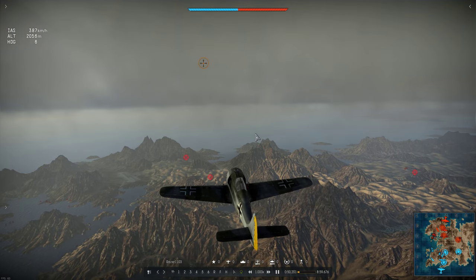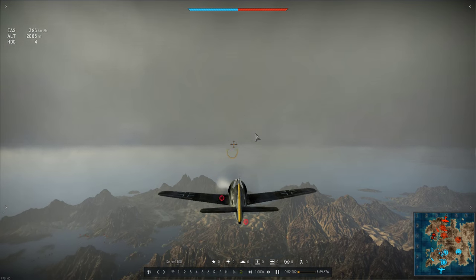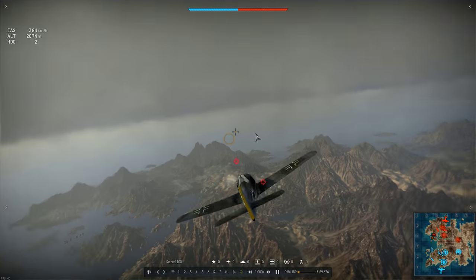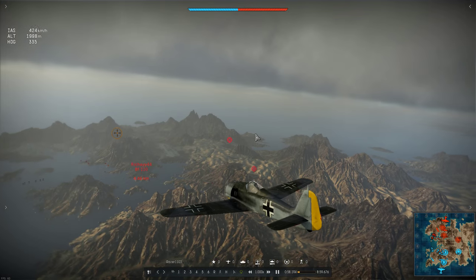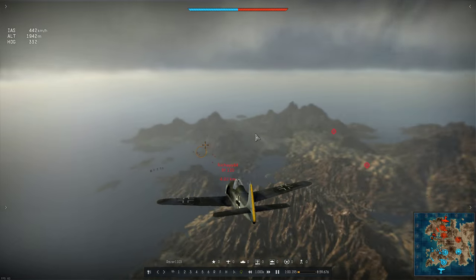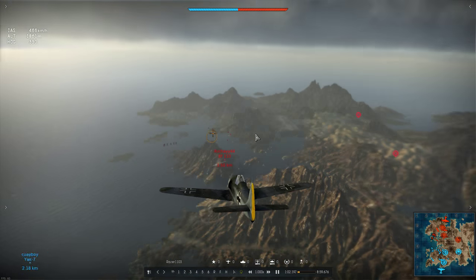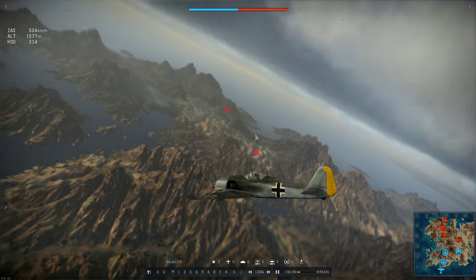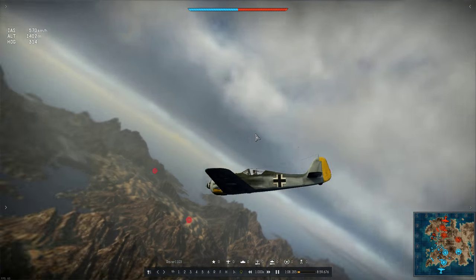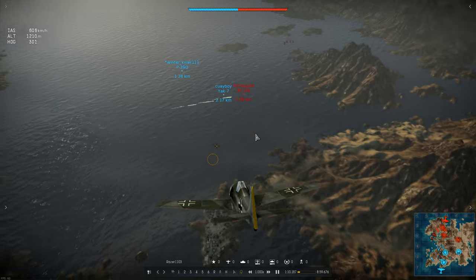First thing I notice is he's using the C key to look around and keep aware of his surroundings. He's spotted a target there, a low flying BF-110, and starts positioning for an attack, while keeping a close eye on the other planes in the area. He obviously values situational awareness, which is great to see.